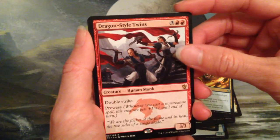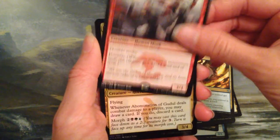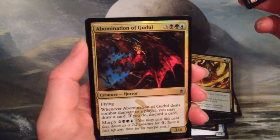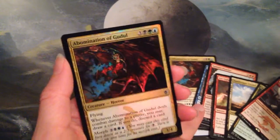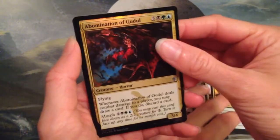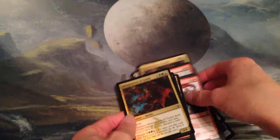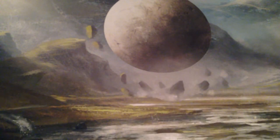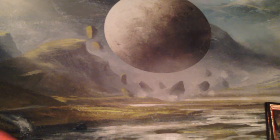Dragon Style Twins is three and two red for a 3/3 Human Monk with Double Strike and Prowess. That can get out of control. And I have a foil Abomination of Goodwall, which I just got. Dragon Style Twins isn't an expensive card, but I think it's cool — one of those things that you can get out of control.